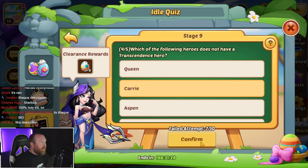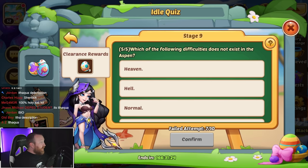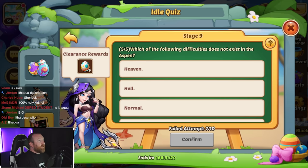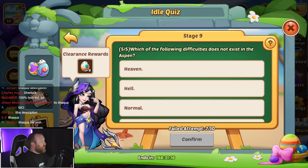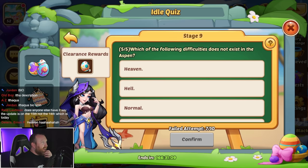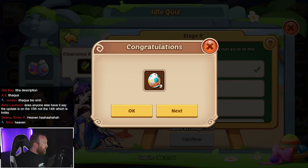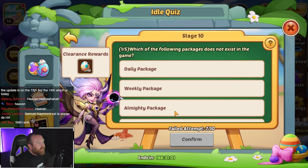Which of the following heroes does not have a transcendence? That would be Carry — nice and easy. Which of the following difficulties does not exist in Aspen? That's a new question. The answer is Heaven — that difficulty definitely does not exist there.